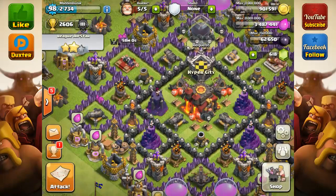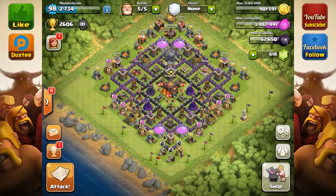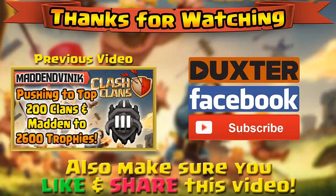Alright guys, so this is me returning home — this is where I got my final raid to get me into Master 3. We did it in just two episodes. It doesn't seem like a marathon, but I like to call things a marathon. There we go — you've been promoted to Master 3! 75,000 of each resource and 400 Dark Elixir.